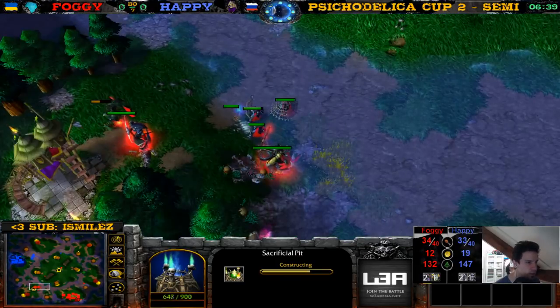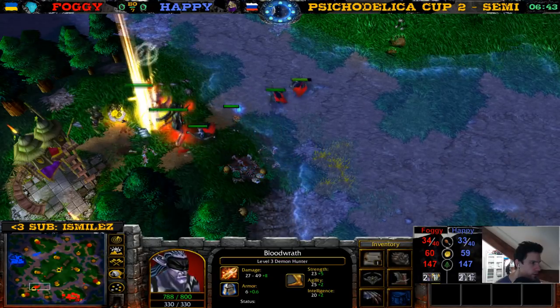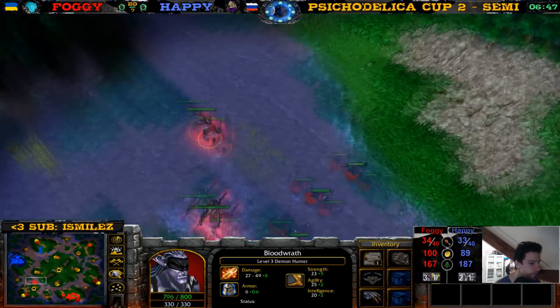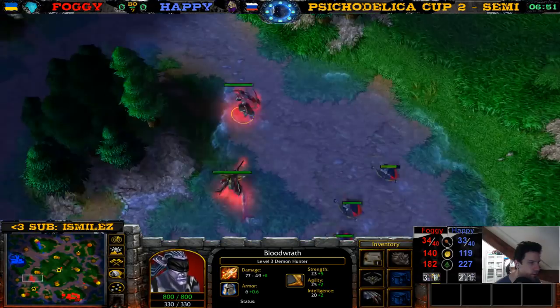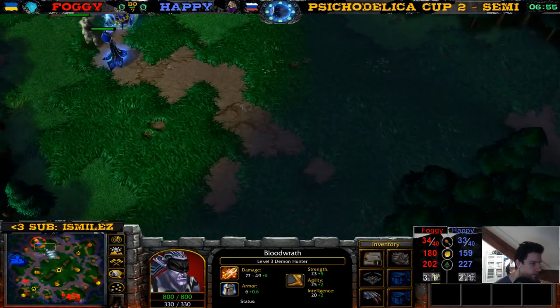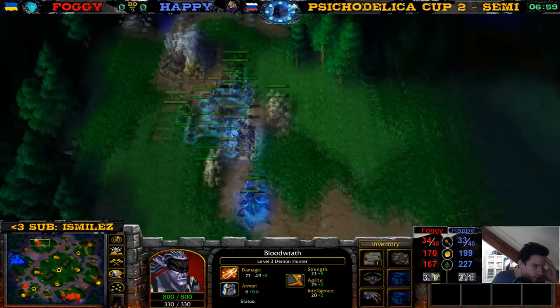Here we have a Slaughterhouse and a Sacrificial Pit — he's going Frostworms with the Tinker. This is the strategy that always beats Foggy. Tome of XP — the Demon Hunter down to level three. He gives a boost of speed to the Naga. Maybe also should give the Claws, but maybe not yet — once this shows up with the Orb, it's time to give the Claws to the Naga.